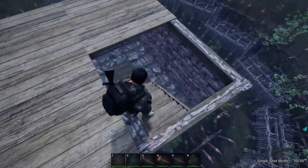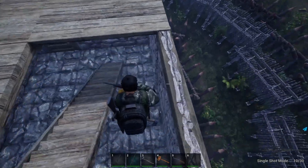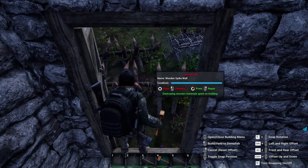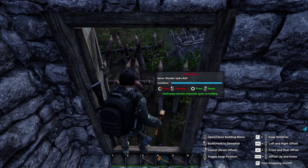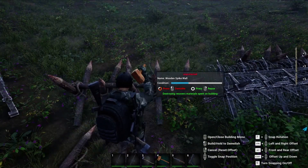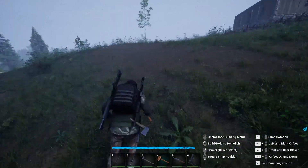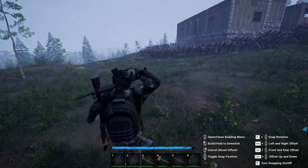That wasn't too bad — there's definitely a lot more than before. Let me quickly show you what I've done. I want to dismantle this and this as well, just so I can get out a bit easier. We're gonna have to make that a lot better — I'm going to need some better weaponry and more ammo.